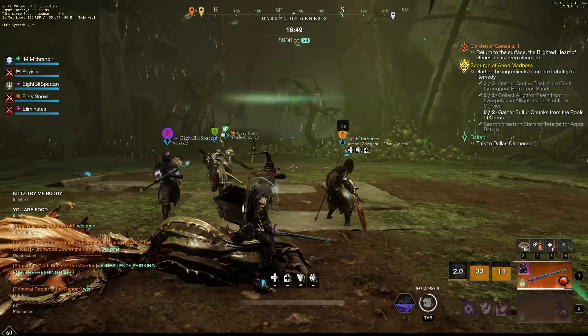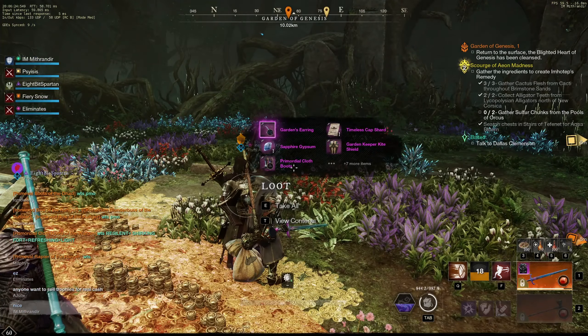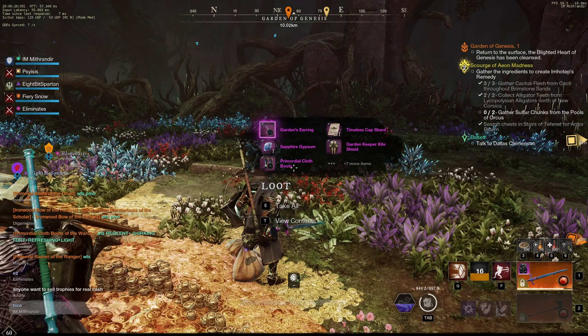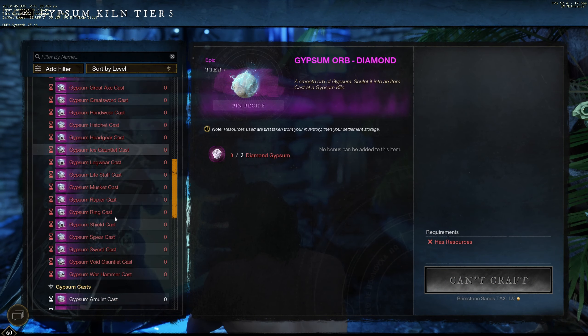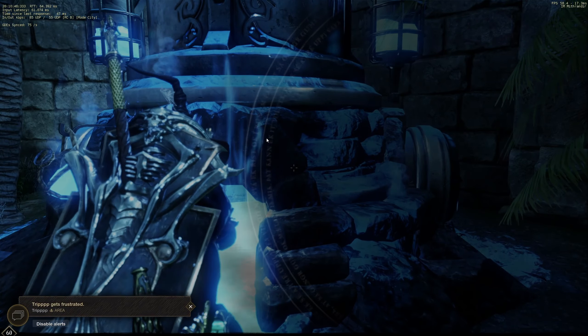Gold! Nice. We didn't get much from her either - that's how it goes sometimes. We got this decent Primeval Void Gauntlet of the Sage, which is keen, corrupted, and vicious. Good if you're running a void gauntlet build.